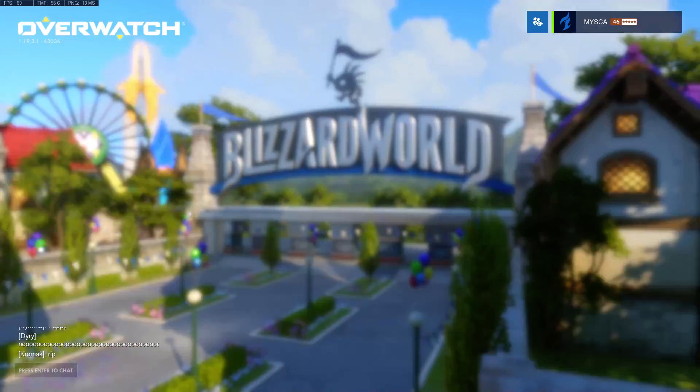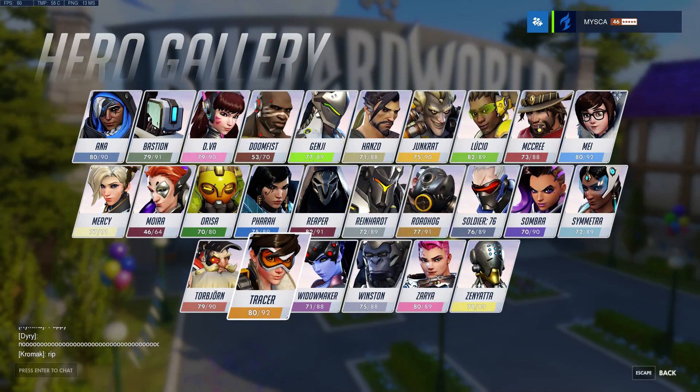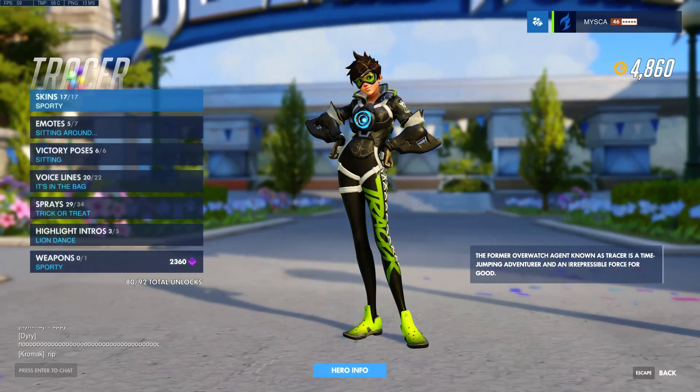These are actually some new cosmetic items that you can find in the Hero Gallery. Pretty interesting — we got Tracer, who has received two new emotes, a voiceline for Torb, and there's been some player icons added to the game as well.